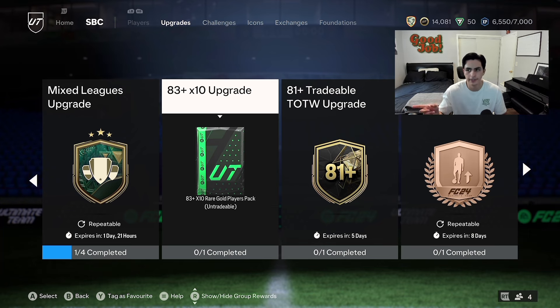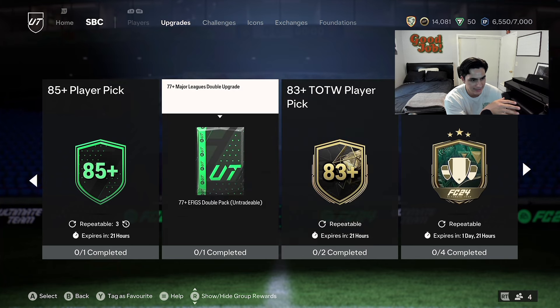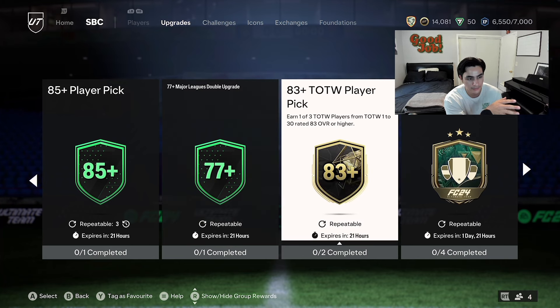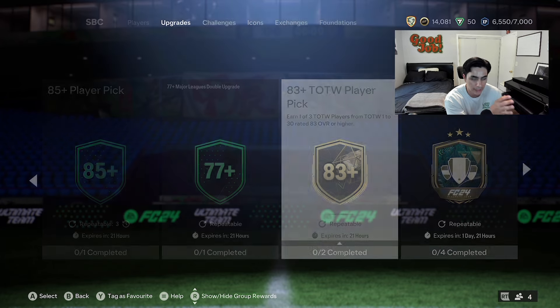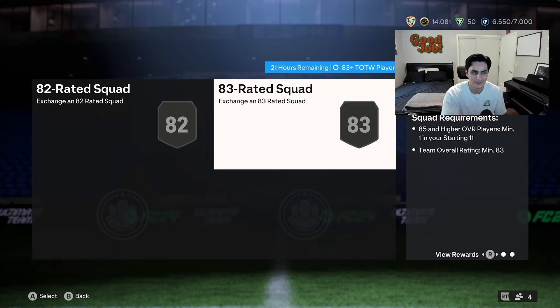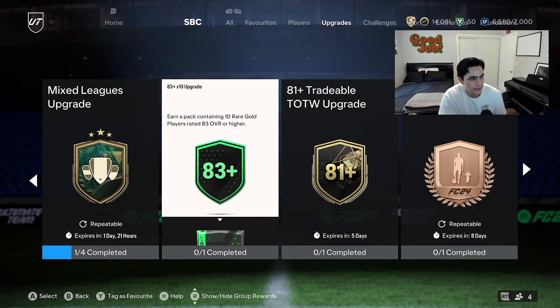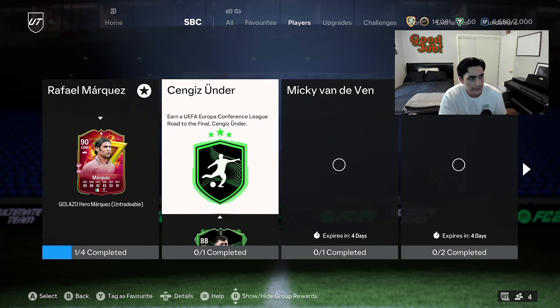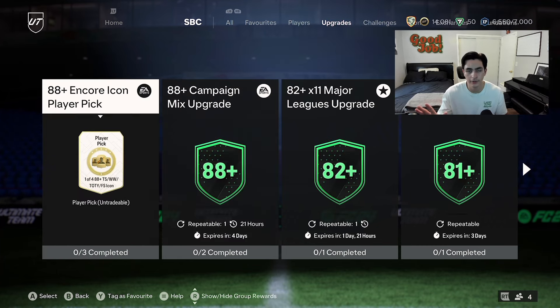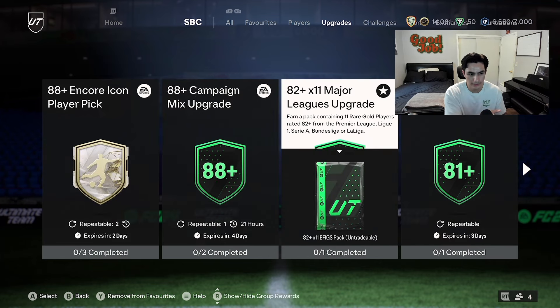Now we have the 83x10. From this one, Team of the Week cards are no longer going to be in packs — they expire in about 21 hours. So if you have the time, I would very highly suggest doing this as well. I do want to check one thing — okay, so the 83x10 is still repeatable for another day.